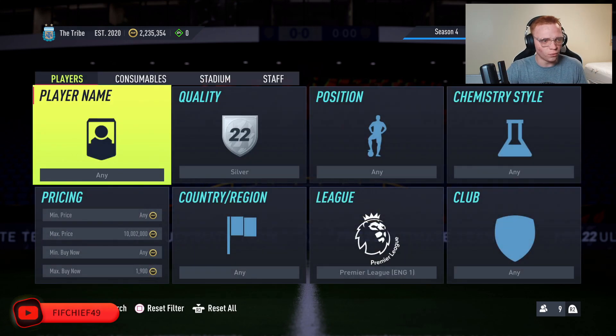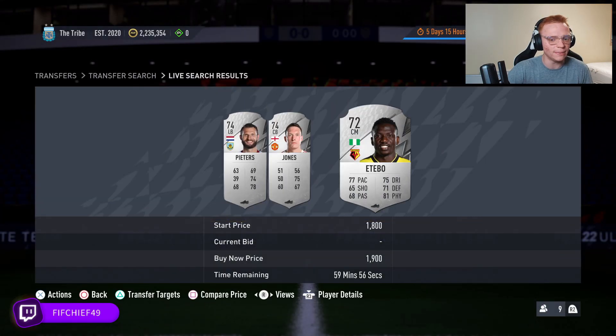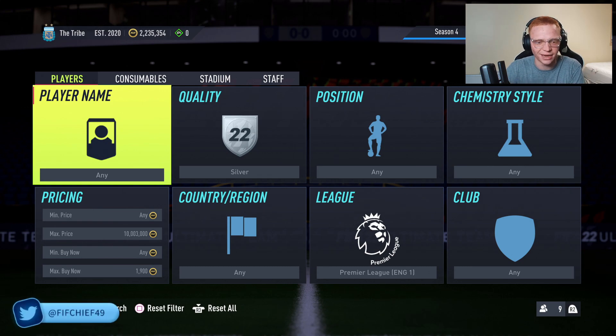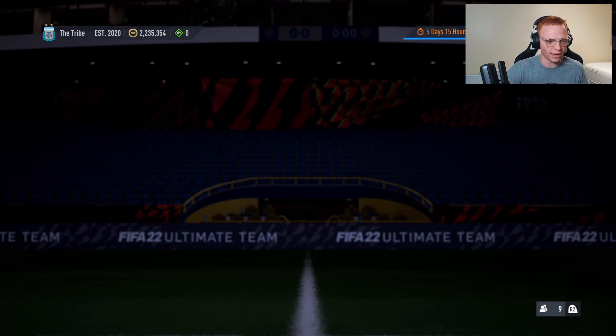Buy prices are a little variable, but it's basically just the cheapest you can get them anytime after marquee matchups on Thursday and before Friday morning. So in the hours after marquee matchups, pick these cards up as cheap as you possibly can.